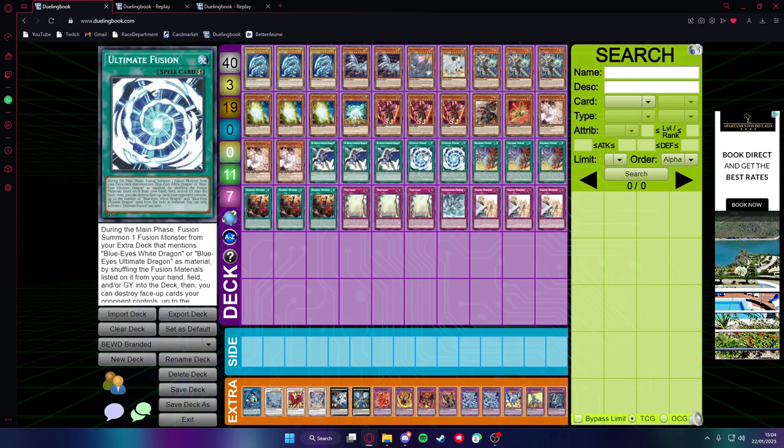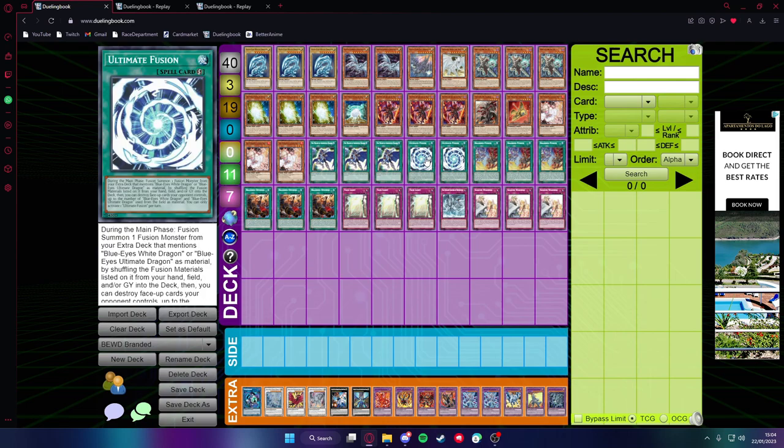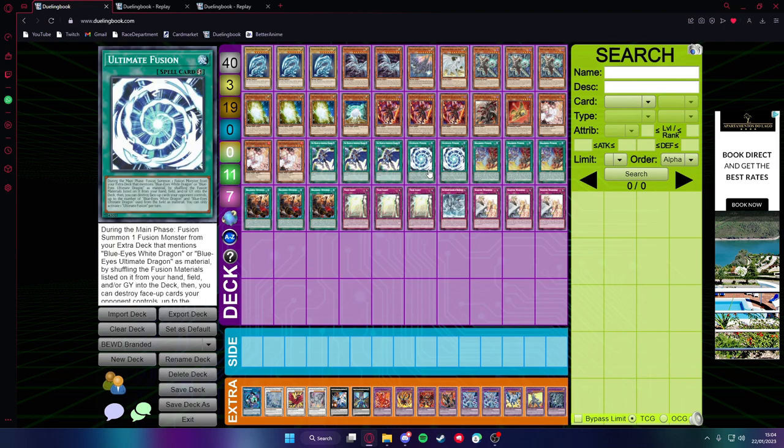Then you have two Ultimate Fusion — it's searchable with True Light and it just shuffles Blue-Eyes monsters to special summon a Blue-Eyes Fusion. It's quick play, so it's energized with True Light as well. Being able to shuffle your Blue-Eyes monsters back into the deck makes it a really, really good recycling card.